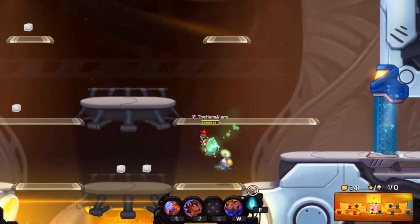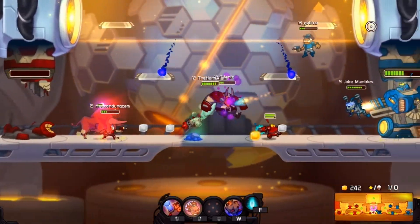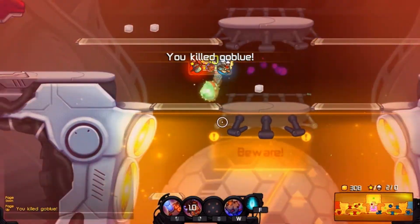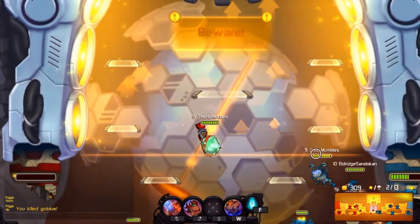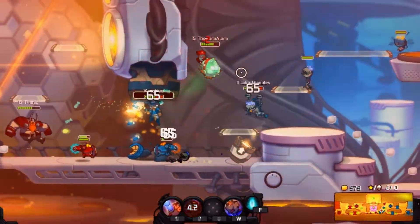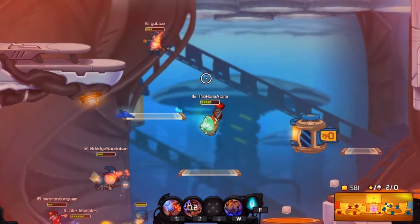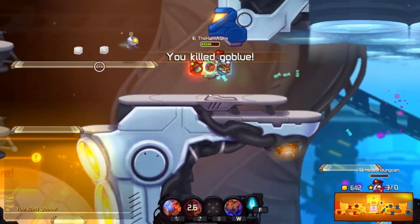So how does this build work? Well it's very dash-oriented — you just want to dash into enemies and do as much damage as possible. With the reduced cooldown on dash you can also use it as a great escape mechanism and to maneuver the map very quickly. The solar crab burgers are very useful for survivability even without the rubber mask, and the boots of course are great for maneuverability.